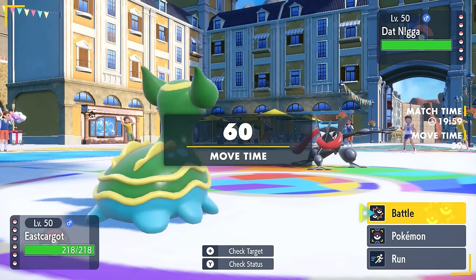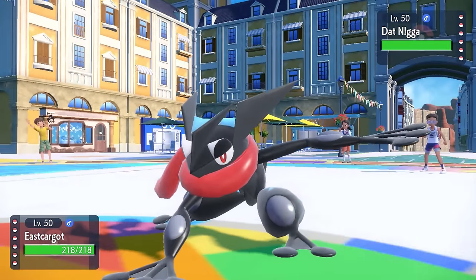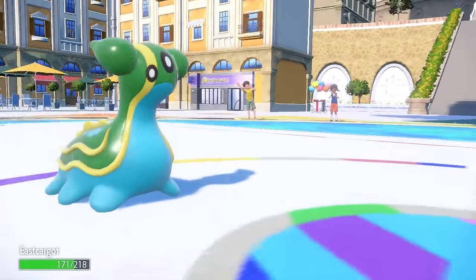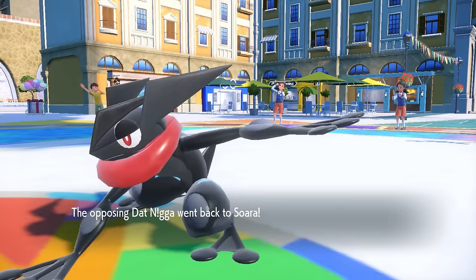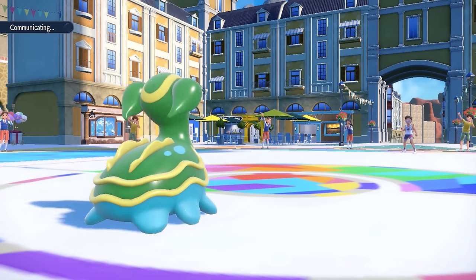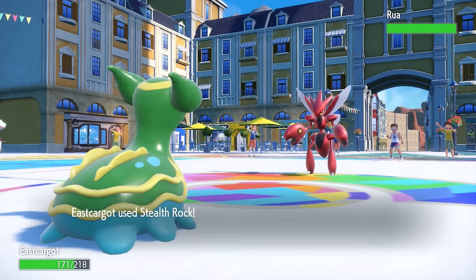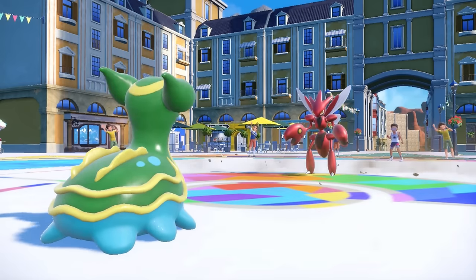Gastrodon is going to be pretty important in this matchup - being kind of the only thing that can do damage to Hisuian Goodra, and also checking Greninja, not being able to throw around Hydro Pumps. They go for that fast pivot with the U-Turn, and I figure this is a great opportunity to try to set up Stealth Rock. Looking at their team comp, they do not have hazard removal unless it comes in the form of Scizor with Defog. They actually decide to U-Turn into the Scizor.